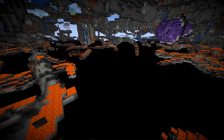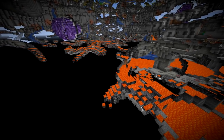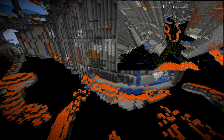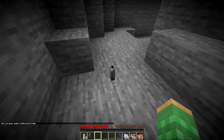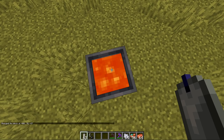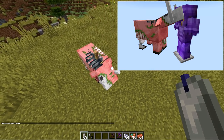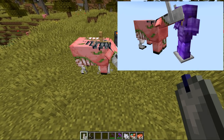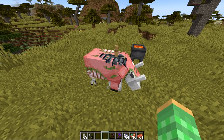Besides new features, we also got a bunch of fixes in this snapshot. The first is that ravines and caves were being cut off in very unnatural ways when reaching a chunk border. Adventure mode players could extinguish a candle, which is considered griefing, and they changed it so they can't. Cauldrons full of lava weren't producing any burning sound when items fall into them. Zoglins — which can attack armor stands as covered in my Minecraft secrets video — were also attacking marked armor stands and invisible ones, both used in map making, so they fixed that.